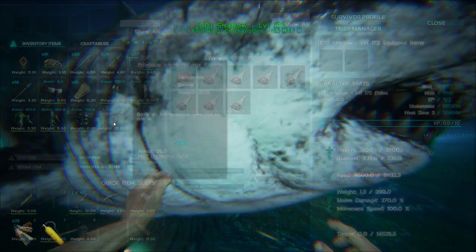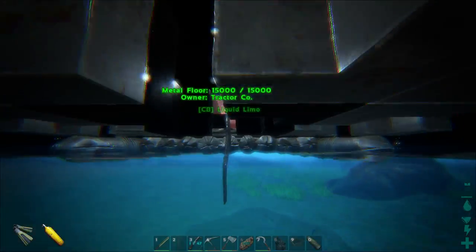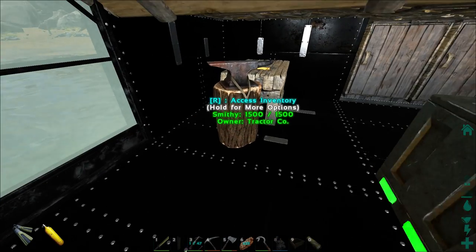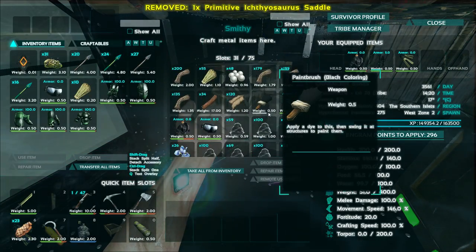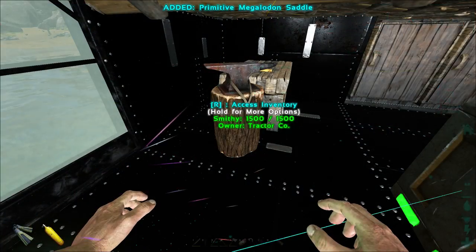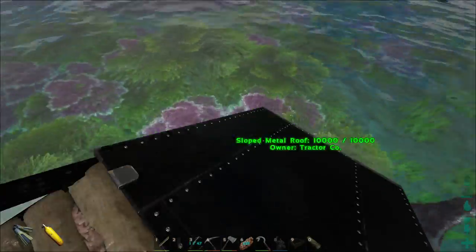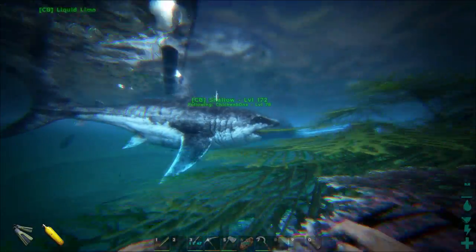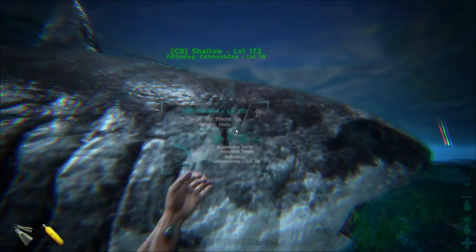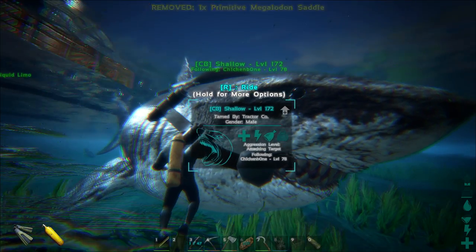Wait, that's an Ichthy saddle — why do I have an Ichthy saddle? Oh my god, why did I leave the Megalodon saddle back at base? That was stupid. I had to entertain myself while waiting for a long time. There's the Megalodon saddle — why do I have an Ichthy saddle in here? I own an Ichthy but I don't know where it is. There you go Shallow, here's your new saddle.